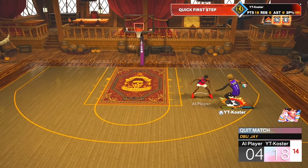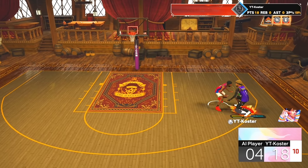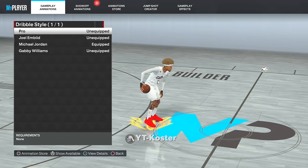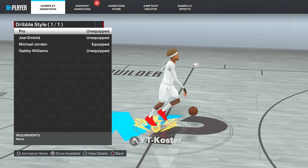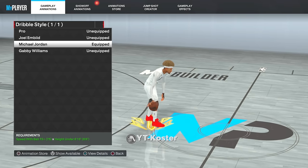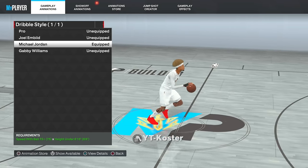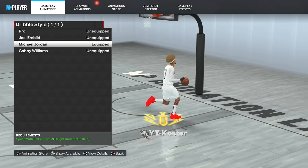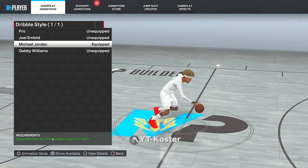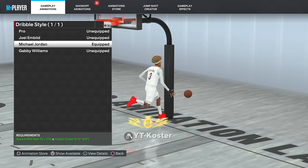I think y'all saw enough — my movement is very fluid. Now that you made it to the end of the video, I'm gonna give y'all my best sigs in the game. Starting with dribble style: Michael Jordan is the undisputed best dribble style in the game, it's not even close. Every YouTuber will tell you MJ is the fastest and most fluid dribble style — make sure you have MJ dribble style, it's a must.